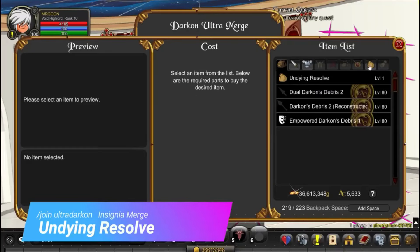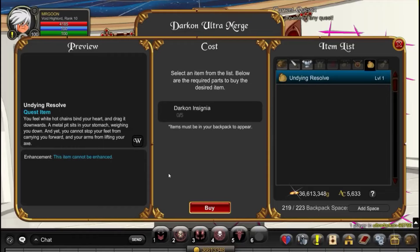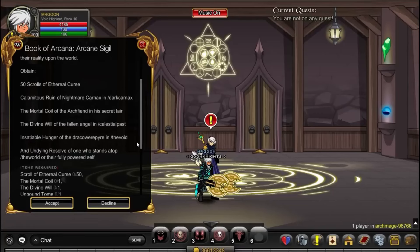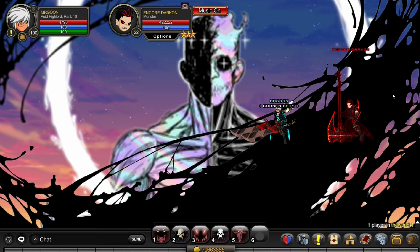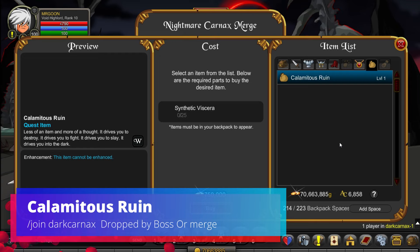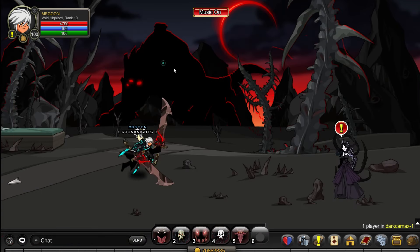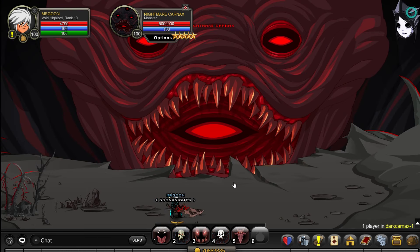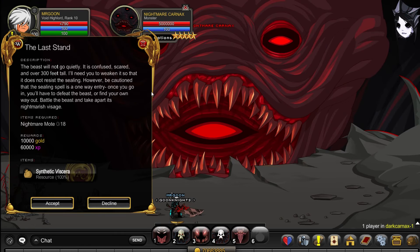Then /join Ultra Darkon for the Undying Resolve. As you can see in the Merge Shop, you'll need some Insignias — Ultra Darkon drops you 5 anyway for defeating him once, so hopefully you've got them stacked up. If you don't and you hate Ultra Battles, /join the world and defeat Encore Darkon for a 1% chance to get the item. /join Dark Harnax for the Calamitous Ruin — you can get it from Ravin in the Merge Shop by merging some Synthetic Viseras, or alternatively just go to the boss for a 7% drop rate. The Last Stand quest in the top right is how you get your merge items if you choose to do it that way.